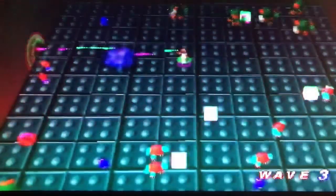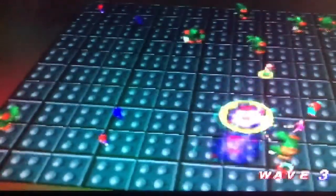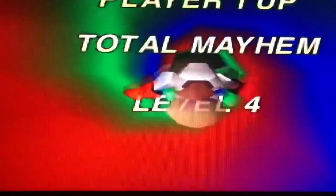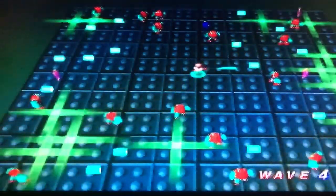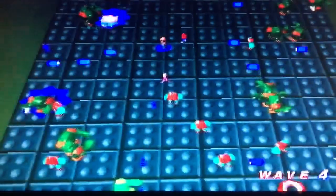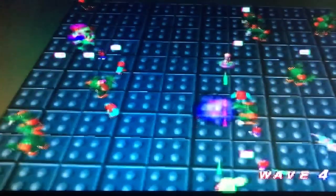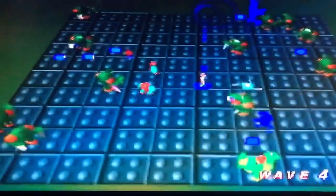You do this by using the analog stick on the Nintendo 64 controller to move, and the C buttons to shoot in one of four directions on a giant grid, as you can see in this gameplay here. Destroy all the robots in the grid and you advance to the next level. The controls are very solid and actually play pretty good homage to the original arcade version.